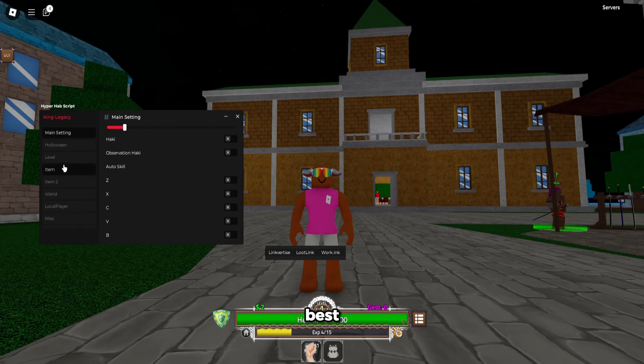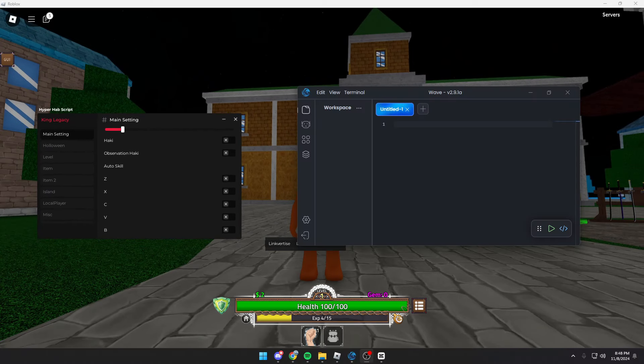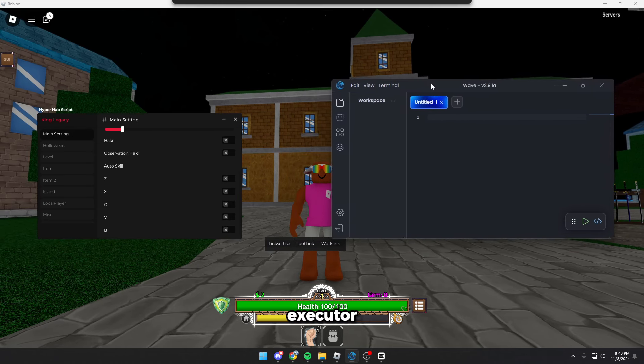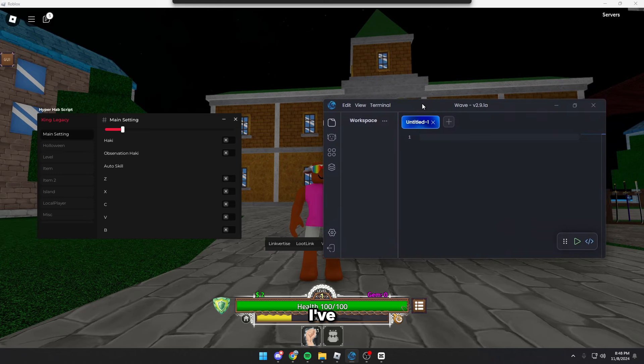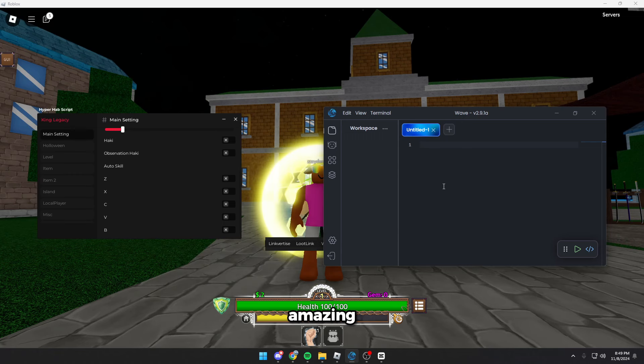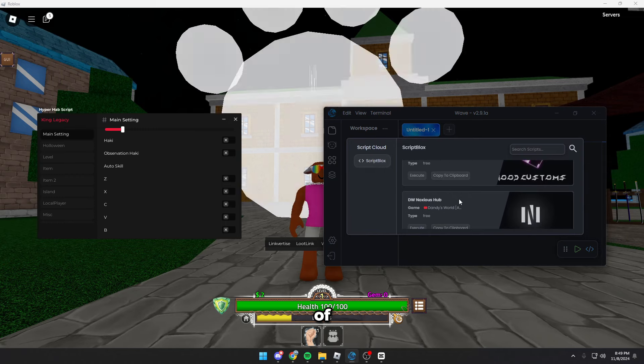Before we get into that I'm going to show you the best current executor for Roblox right now — Wave. I've been using it since July when it came out and I've had no issues with it. It's been more than just amazing. They have the best execution and injection, really clean UI, and a script cloud based off the Scripts Blox API that has hundreds of thousands of scripts for every game.